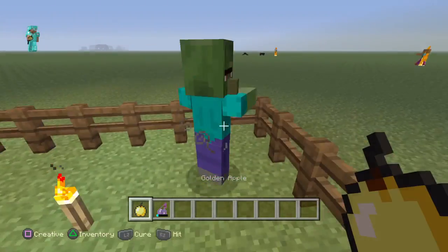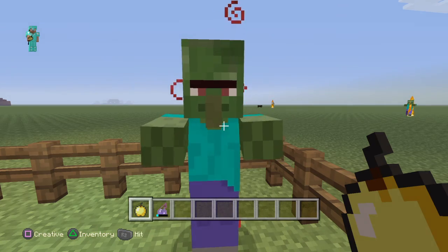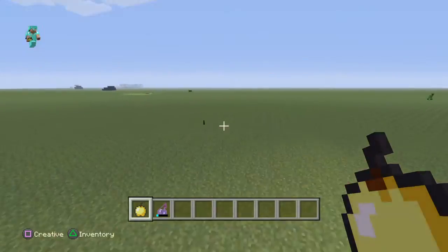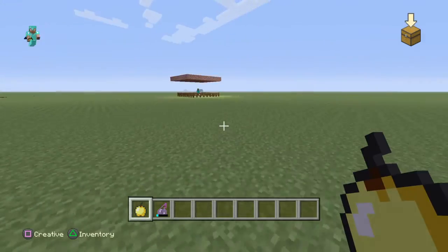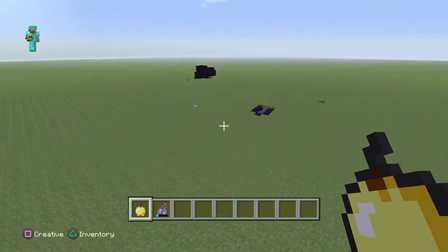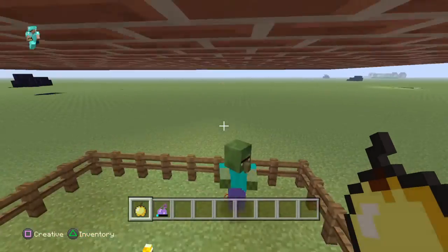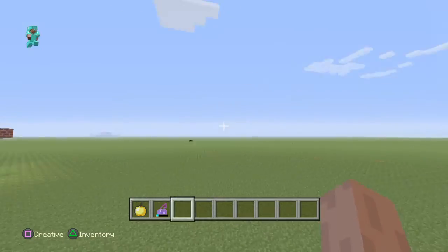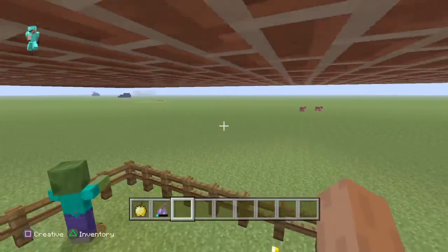You'll just splash that, and then you come over here and hit L2 or the left trigger and feed it to him. You should hear that sound. If you have your TV on loud, I suggest turning it down. This is my test world, that's why there's already buildings and stuff. Then you have to wait about two to five minutes and then he'll be a villager.